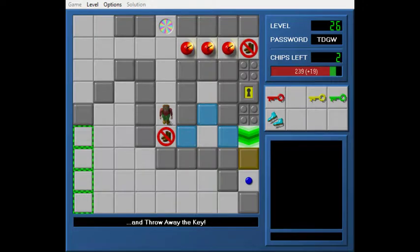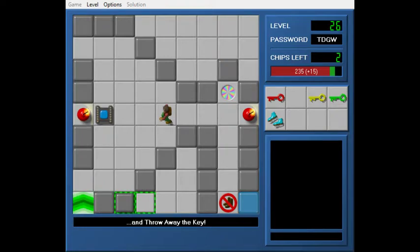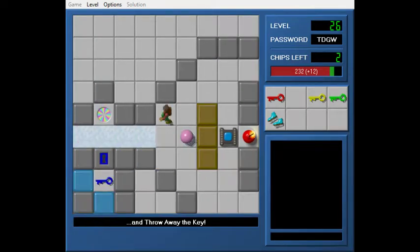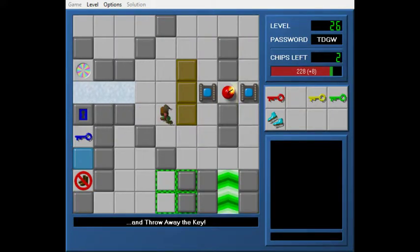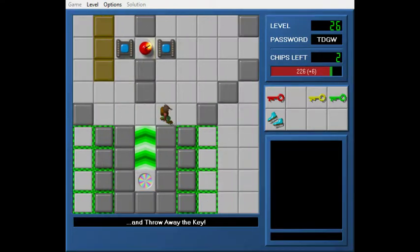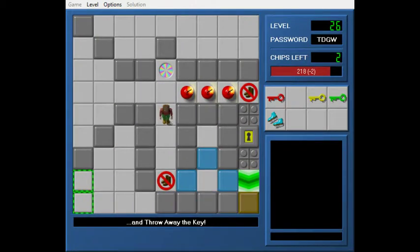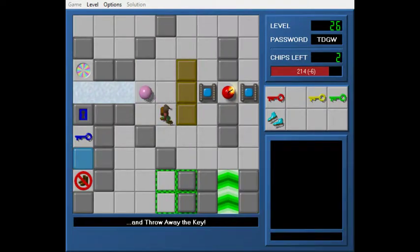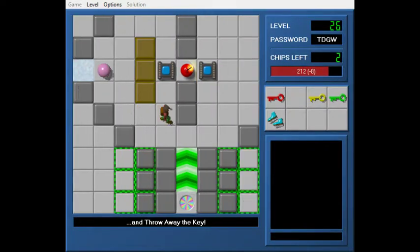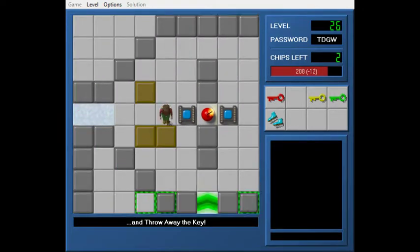I don't remember what to do here. Do I teleport, or do I go over here? I don't think I can get all the way over. I could trap the pink ball, but that doesn't seem right. So I'm going to teleport, and that just takes me over there. Wait — oh wait, I see it, I see it. Good job, passed me, tripped me up.